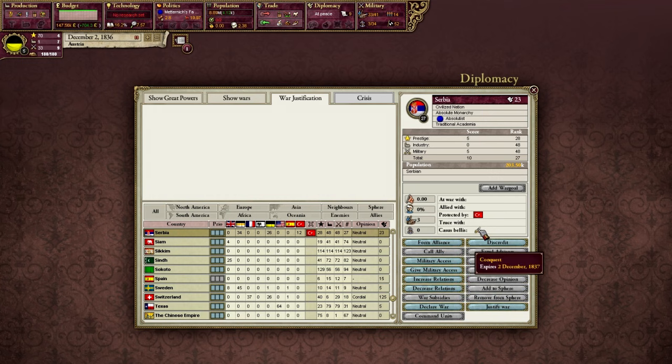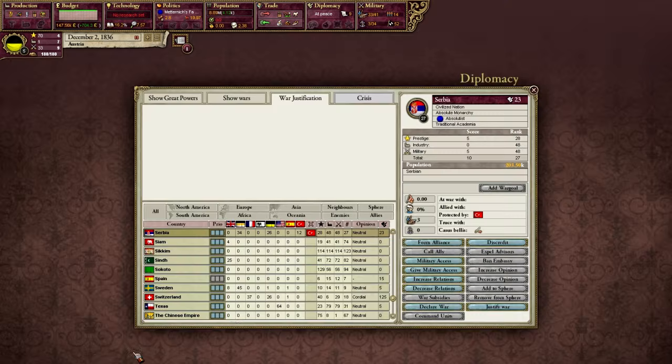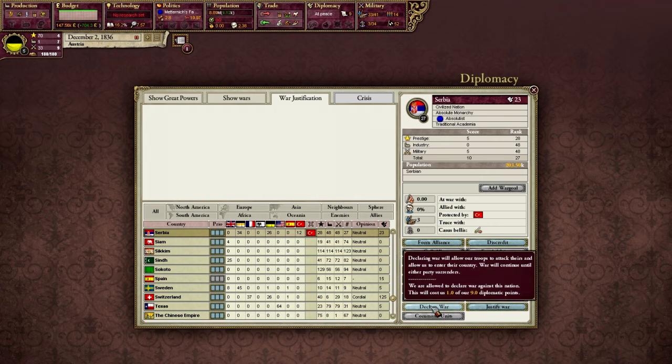If we were to wait exactly one year, that CB would be gone and all of that infamy would be wasted — I'd have the infamy but would not have gone to war. So basically you need to be ready to go to war as soon as you have a CB, or at least be aware of how long you have to declare war. During the past year, I received several additional alliance offers and I accepted all of them. I'm going to be calling them all into war.